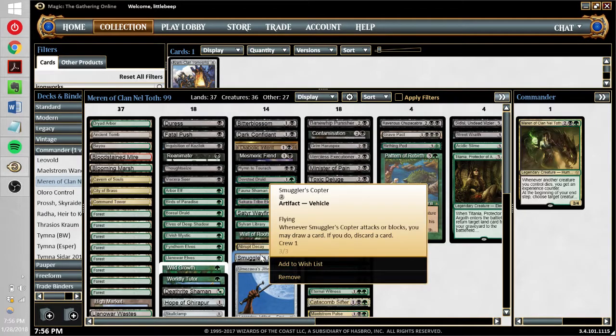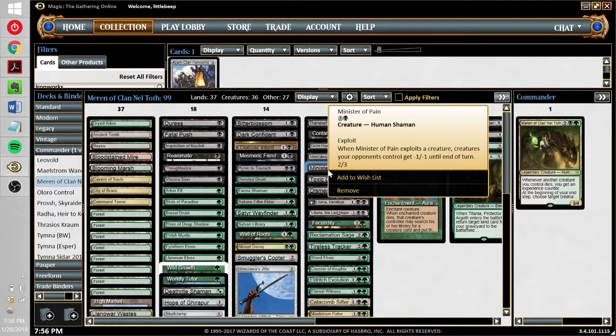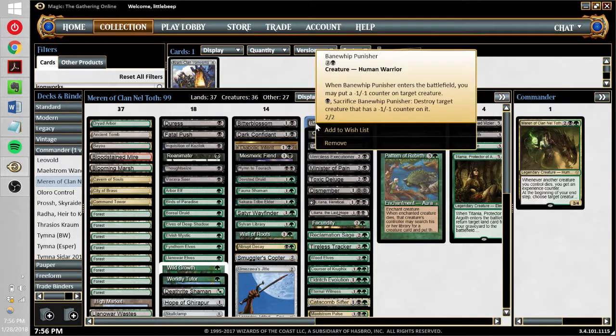We've got Smuggler's Copter, a really underplayed card in this format, but it's very good at putting stuff in your yard and giving you card selection, because you're kind of a toolbox deck with a lot of cards that are very good in specific matchups. In the three-drop slot, Minister of Pain kills tokens and mana dorks. Banewhip Punisher is like a four-mana destroy-target-creature that also recurs itself with Maren — it can kill just about anything. I was trying Vengeful Rebel from Aether Revolt before, but it was pretty hard to get Revolt on a regular basis.